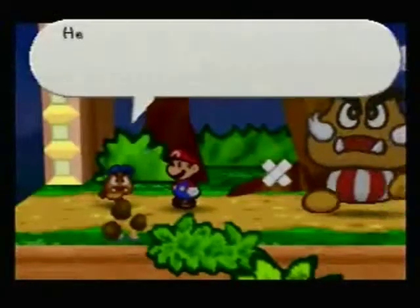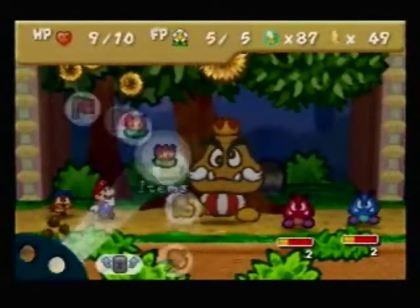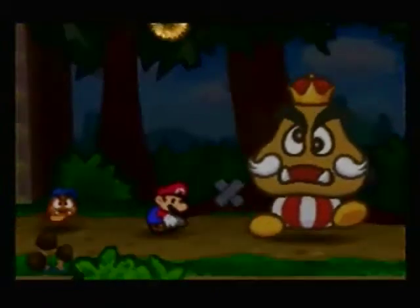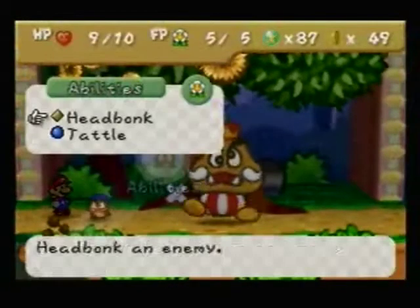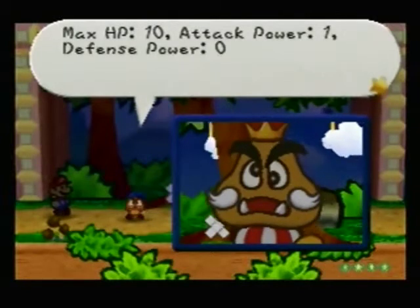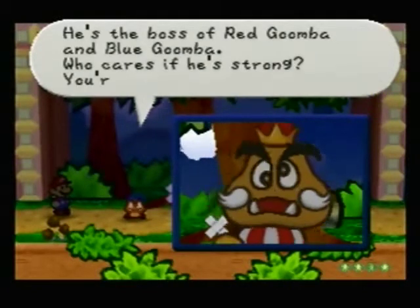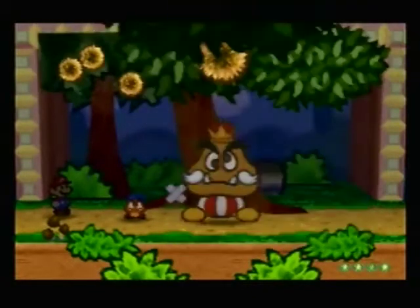Beat him up, King Goomba — we've got your back. Leave him to me. Mario, you should take out the Goomba Brothers first since they only have two HP left. We're going to start with a Fireflower — attack power of three, so it does three damage to everybody. Goodbye, Goomba Brothers. This is the Goomba King — he's really big. Max HP is 10, attack power is 1, defense power is 0 — he's actually weaker than a few other enemies so far. He's the boss of Red and Blue Goomba.